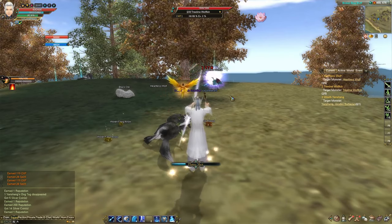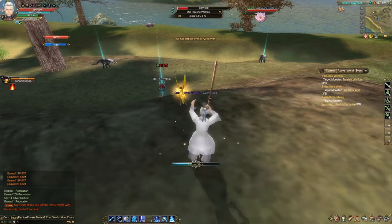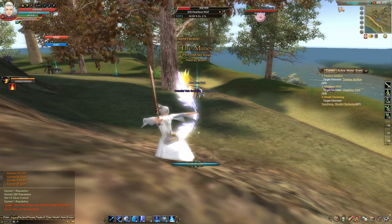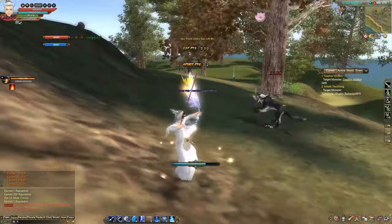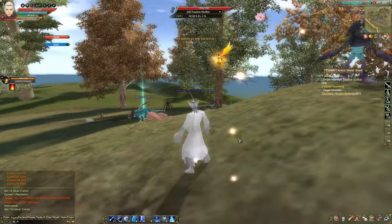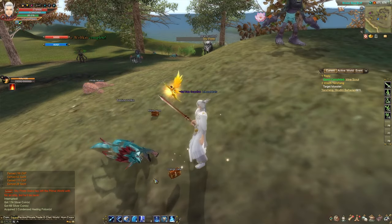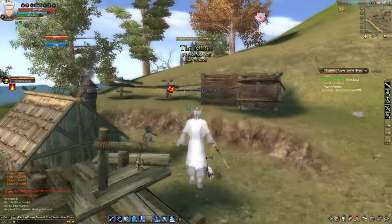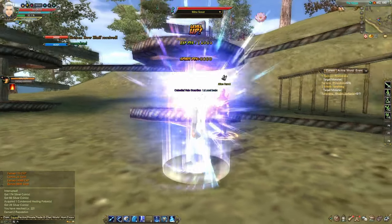Luckily grinding in this game is almost non-existent, so we'll just run through these quests. Right now we're killing tree-lined wolfkin and heartless wolves, which are easy when you are a magic character. Got tagged so using a health potion — pop one of those, then return it to the Mine Scout. Level up! One more level closer.